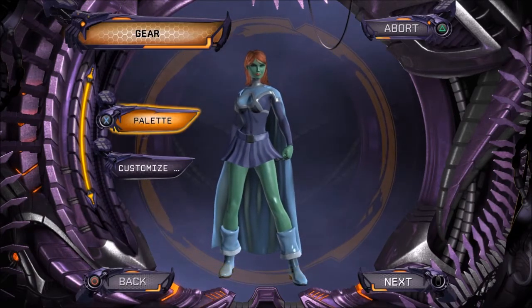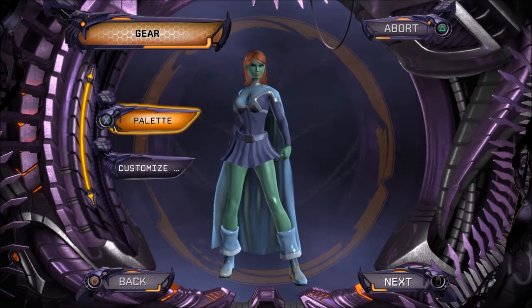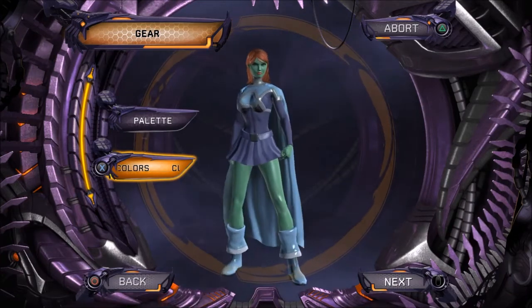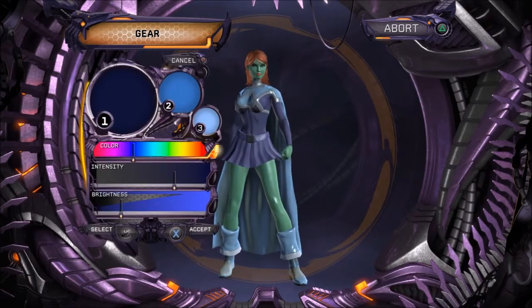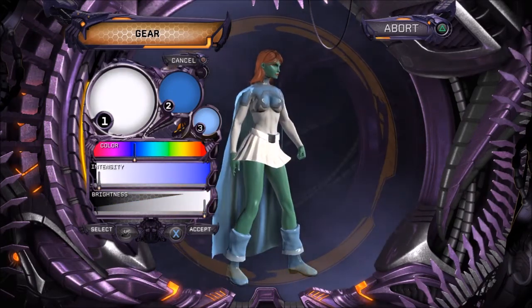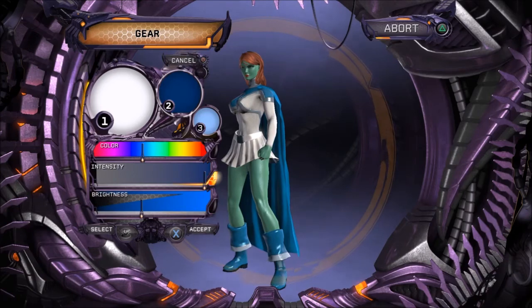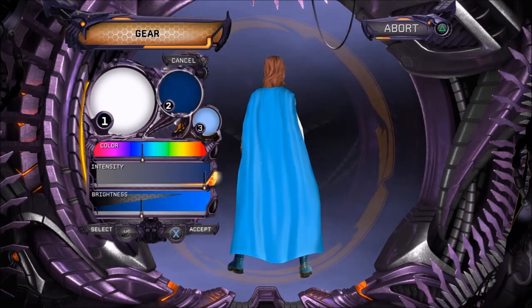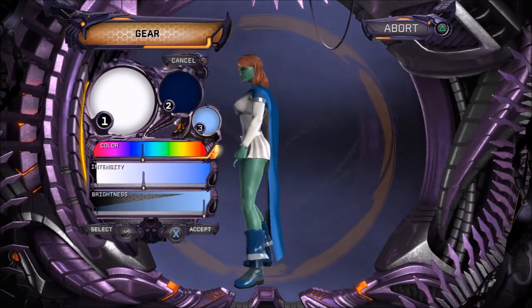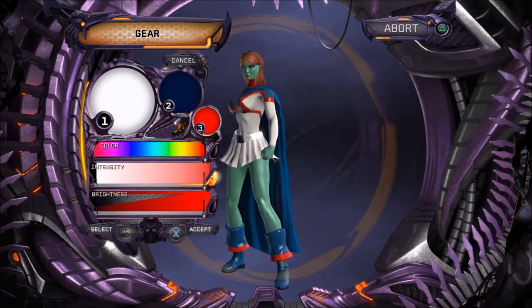Colors! What colors does she have? She's got a white torso, a red X, and blue. So: white, red, and blue — easy enough. Increase brightness for white, perfect. Second color — increase the blueness, needs to be more blue. Darken it a bit. There we go, perfect. And then red. Beautiful.